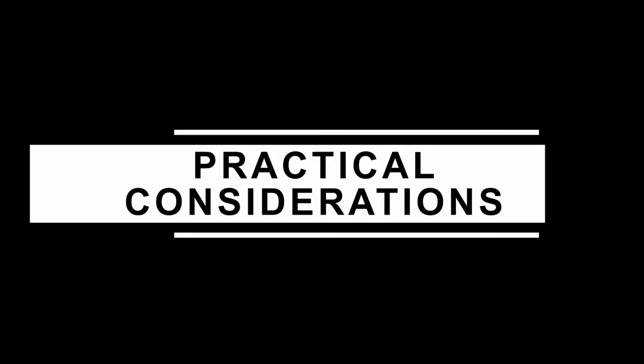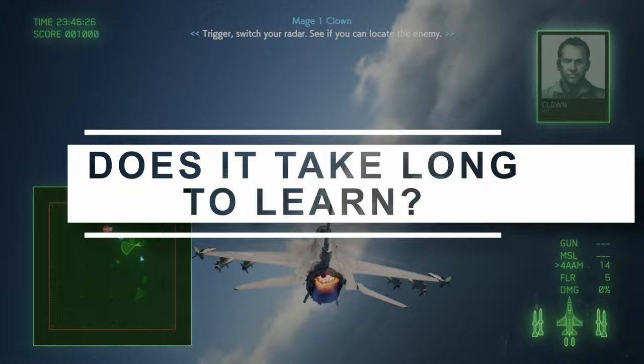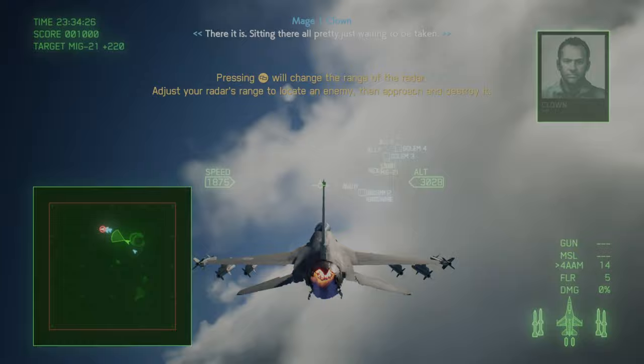Hopefully by now you have an idea of what it's like to actually play the game, so let's address some of the more practical considerations to help you decide whether Ace Combat 7 is right for you today. The game will take you approximately 5 minutes to figure out, especially if you just open the menu and take a look at the controls, as you'll find there are only a handful to get your head around.